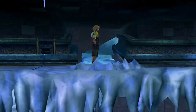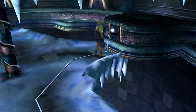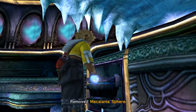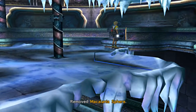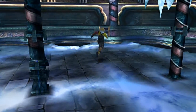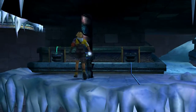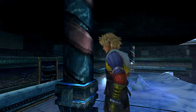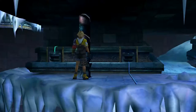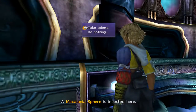We've activated that bridge section. Now we're going to go back up - there's a Macalania sphere right underneath the entrance here. We're going to go ahead and grab that. We're going to take that sphere and put it... actually, we need to go down here and place it in this column. Then we go up to the top of the ramp and grab this Macalania sphere.